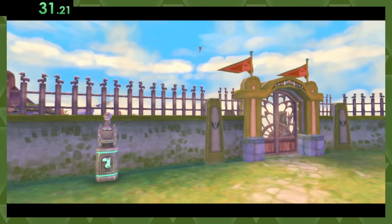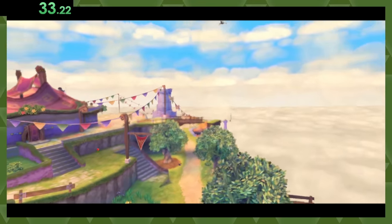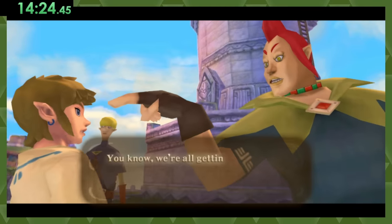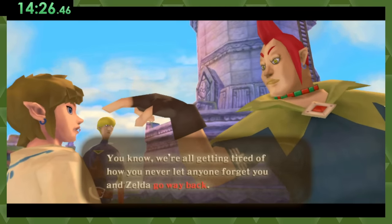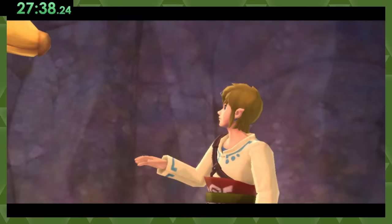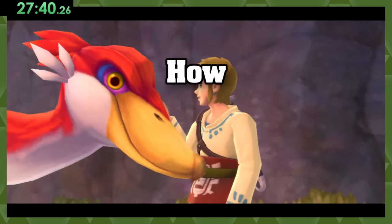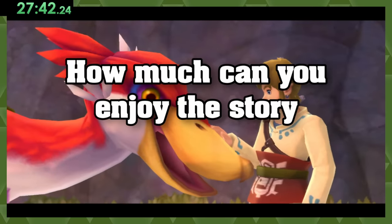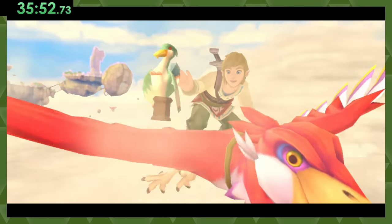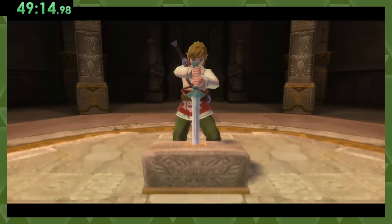Skyward Sword is similar to Twilight Princess in how there's a lot of intro story building you need to do before you can get a life. The biggest difference though is that you can't skip any of the cutscenes in this game. That isn't a huge deal because I like the story, but this video isn't how much can you enjoy this story in every Zelda game, so this is gonna slow us down quite a bit. But after passing our flying training and picking up the Skyward Sword, we're ready to head to the surface.